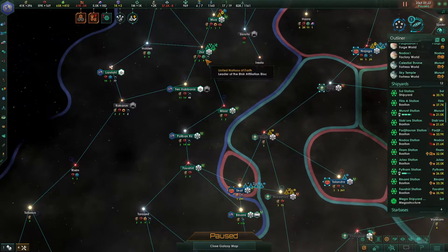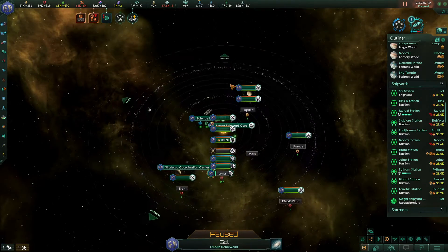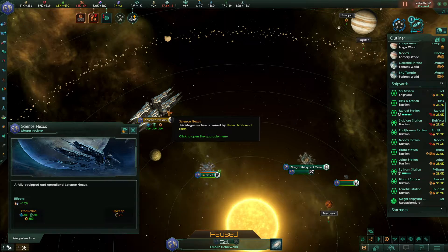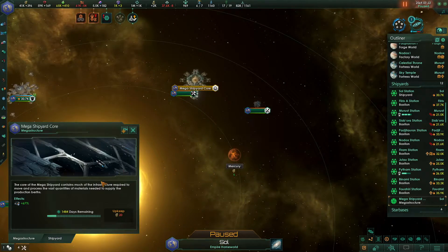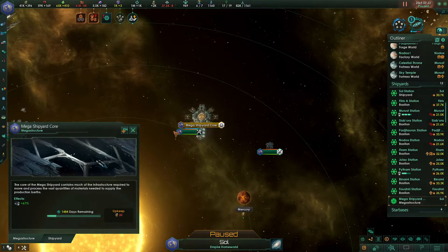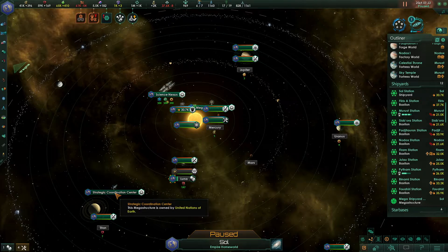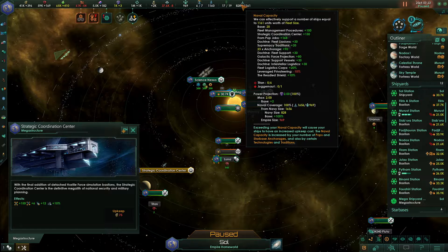I had a bunch of defense and I was doing really well. I did a couple of megastructures right on top of each other. I did my science nexus here, fully developed. I have the mega shipyard, which is getting an update. I also had a strategic coordination center — that one gave me a lot of naval capacity.